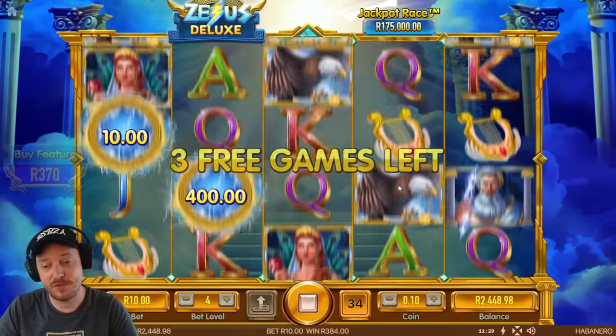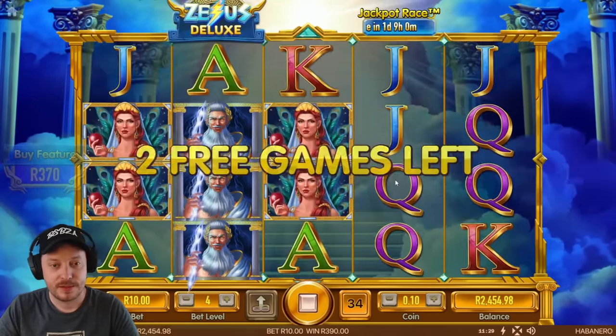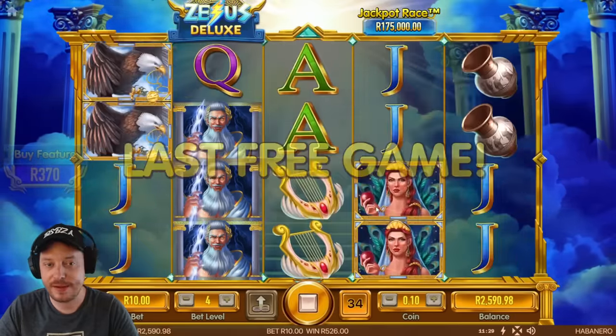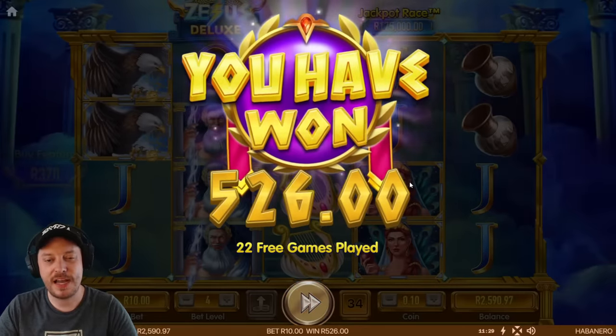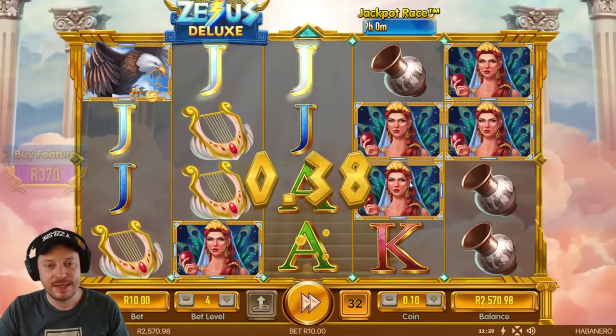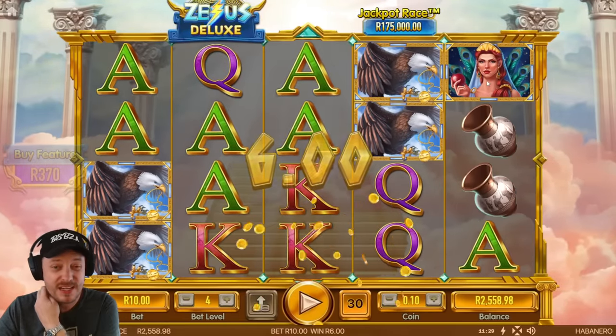I feel like I should have had a lot more free spins with that, but anyway. 136 rand there thanks to the lovely lady. So what do we get? 526 rand on 22 free games — that's not bad. I'm wondering where it really pops off. You need a lot of the lady symbols, you need a lot of Zeus.